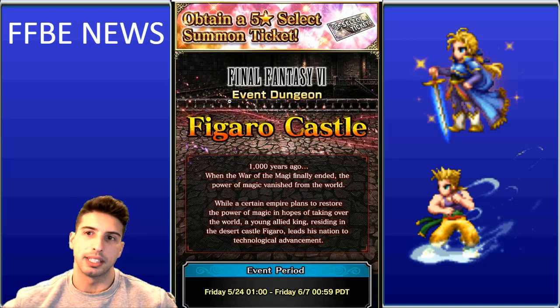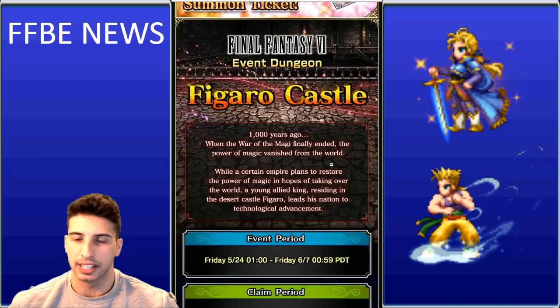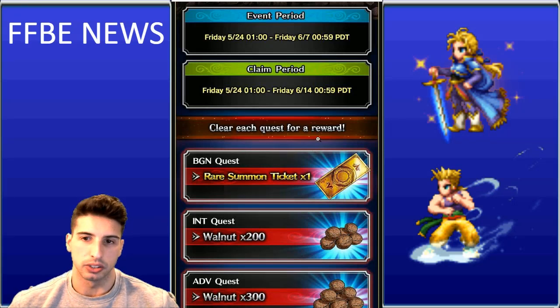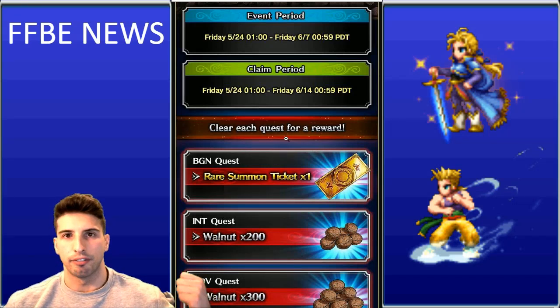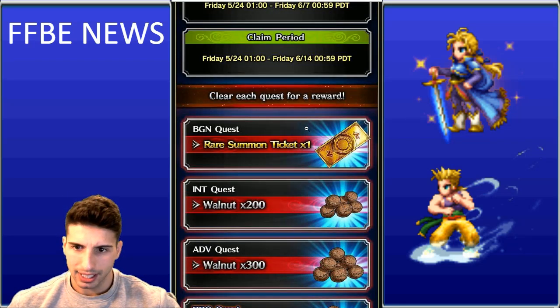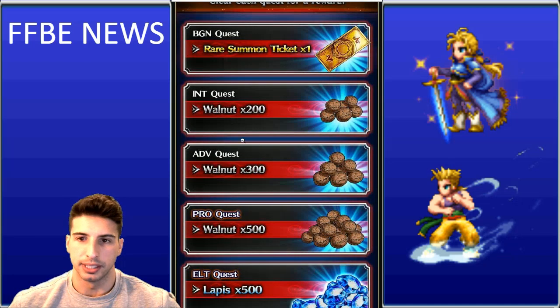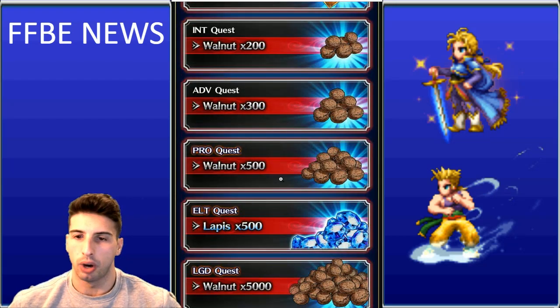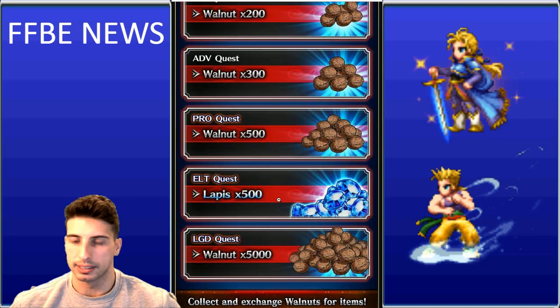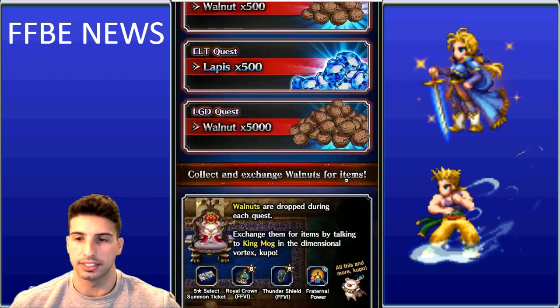Here's your chance to obtain a 5-star select 7-ticket — the Final Fantasy 6 event dungeon, Figaro Castle, is a brand new event where you can farm tickets and get all kinds of good stuff. You'll be able to get walnuts, which are really valuable. The Beginner request rewards a rare 7-ticket, Intermediate and Advanced Pro grant more walnuts, the Elite Quest gives 500 Lapis, and the Legendary Quest yields 5,000 nuts.